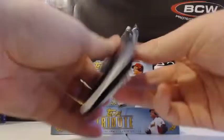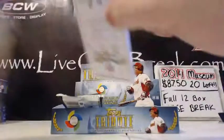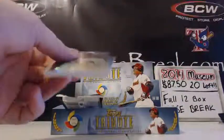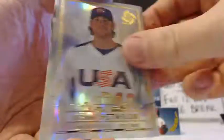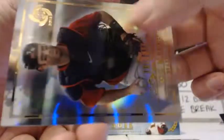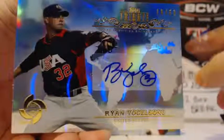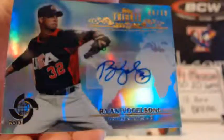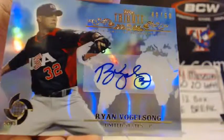Two packs left. Got an autograph pack with some color — looks like blue. Elvis Andrus, Seng, Dettweiler, and Joe Mauer. The autograph: Ryan Vogelsong, 49 out of 50 blue. At least it's a colored auto. San Francisco Giants, 49 out of 50. So a little upgrade from the first two pitcher autos.